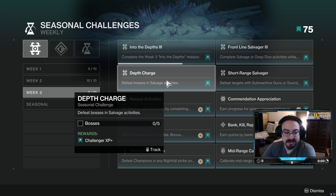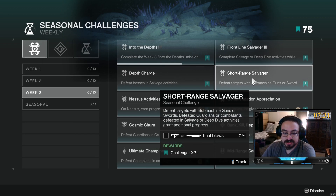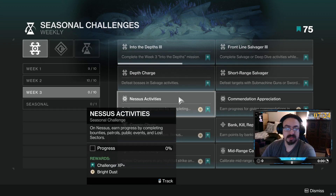Depth Charge — defeat bosses in Salvage activities, only 5 needed, not bad. Short Range Salvager — defeat bosses with submachine guns or swords; Guardians give additional progress in Salvage and Deep Dive. And Nessa activities.